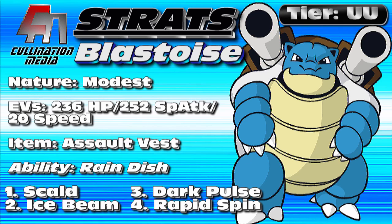When Blastoise does mega evolve, its attack goes from 83 to 103 — virtually useless since Blastoise is a special attacker almost all the time. Defense goes from 100 to 120. Special attack gets the biggest raise, 50 points from 85 to 135. Special defense goes from 105 to 115, and speed stays the same. The defenses get buffed but not that much — we can get similar or more bulk by giving it an Assault Vest, making it very bulky on the special side, and we're not using Blastoise as a sweeper or wall breaker anyway.